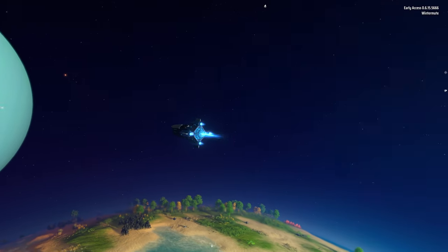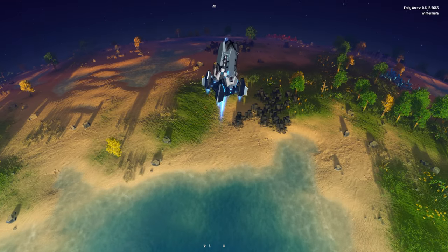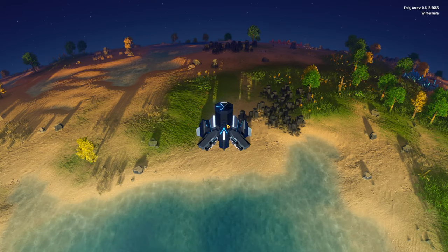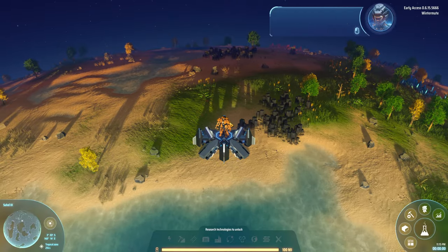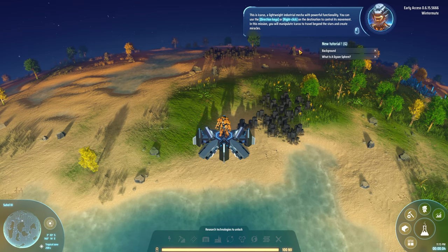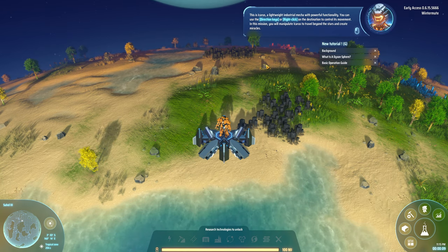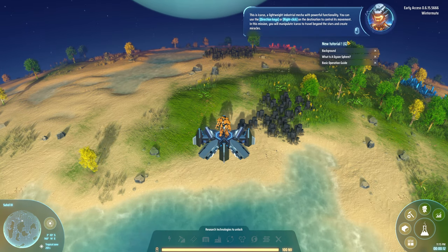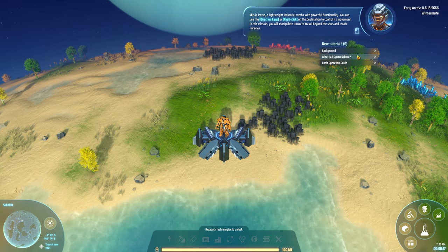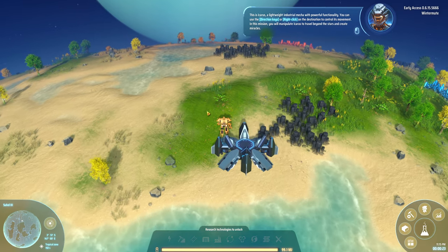It reminded me of Factorio a lot, which I do have some series on the channel with. But it's not just building a factory on one planet — it's building a factory on many planets to build the Dyson Sphere. That is Icarus, a lightweight industrial mecha with powerful power. I might skip some of this tutorial stuff here. You can use the arrow keys or right-click on the destination to control its movement. You will manipulate Icarus to travel beyond the stars and create miracles.